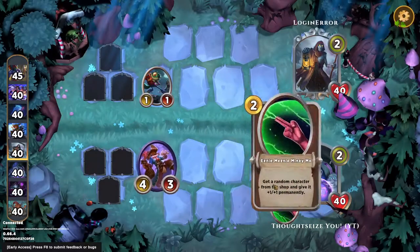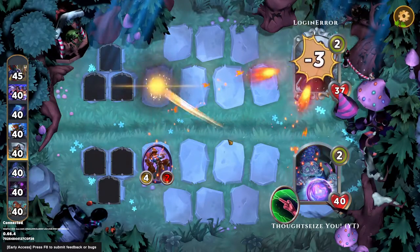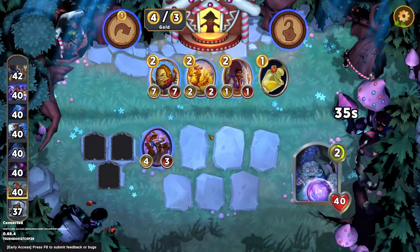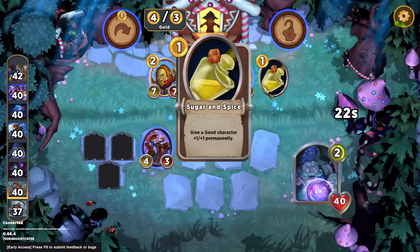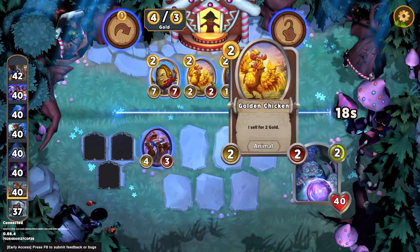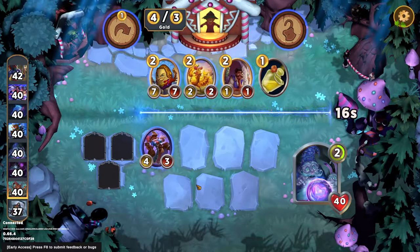Alright, up against Charon. Yes, we get the Slay! That's super nice, because now we get to grab two units here — or like a unit and a spell. I'm not actually sure which is better. Because we could grab Humpty, make it bigger, and then get a Merlin proc. Or we could just grab both of these, and I don't know which is better.